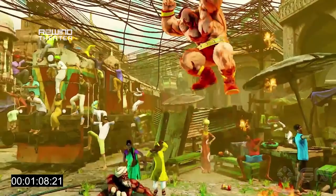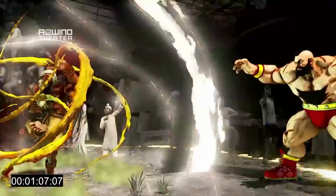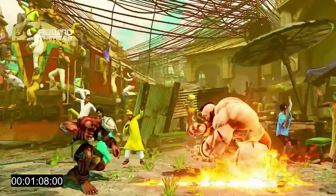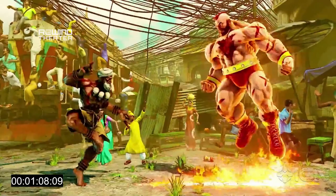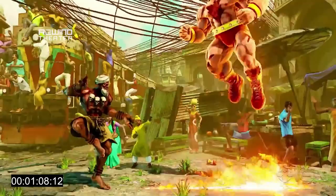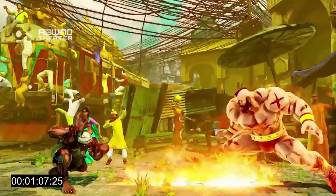We just saw his V trigger, which you can tell from the flourish and the halo effect. This is called Yoga Burner. What it does is create a space on the ground that's just inflamed, and then anyone standing in it starts taking healable damage — like gray damage. Once they get out of it, they will slowly start healing that back. So there's a potential that they can walk through this, and if they play good enough defense, they won't actually take the damage permanently. But a lot of people are not going to want to stand in that.